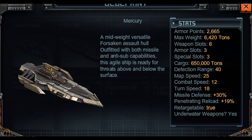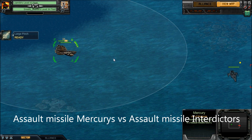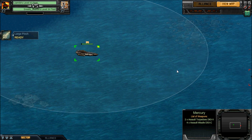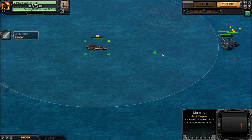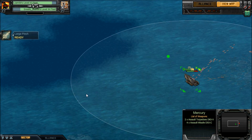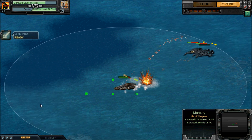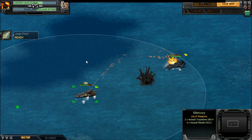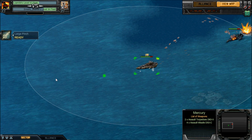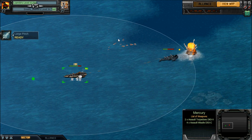It demolished that salvage. So let's put it against interdictors. This interdictor set has got three assault torpedoes and four assault missiles per ship, and they're also max ranked. My Mercuries have got two assault torps and four assault missiles, so in theory I'm outpowered. This was an interesting little test and I know a lot of people requested this. I wasn't very surprised at the results, because although the interdictor has a slight advantage in combat speed and built-in resistances, the Mercury has a higher armour value and an extra armour slot.